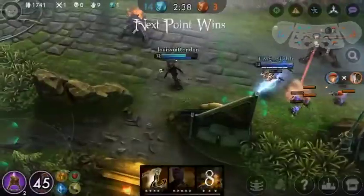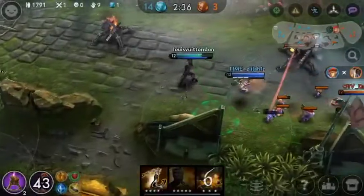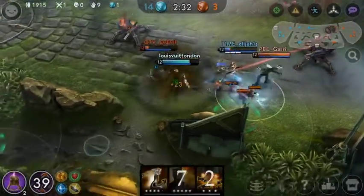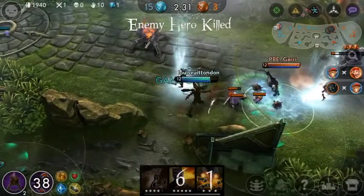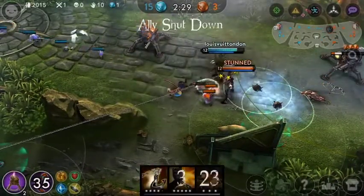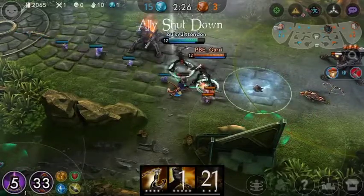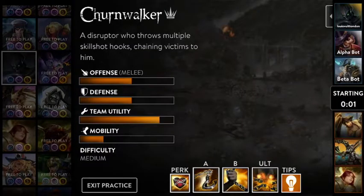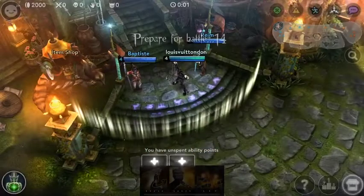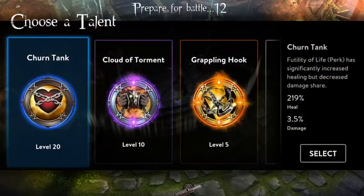He sort of reminds me of a Phinn in that I'm pulling enemies, but I'm doing it every seven or eight seconds instead of every 60 or 40 seconds when I have the hook. We do manage to win that game largely due to the incredible synergy that Churnwalker has with Crystal Power Vox. This game we're just going against bots — the other ones were against real players — but I just wanted to show off the grappling hook talent here.